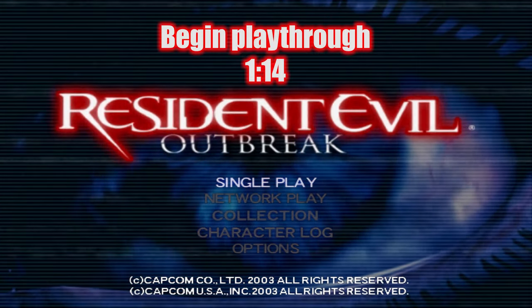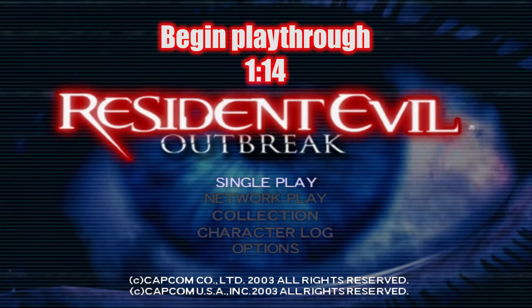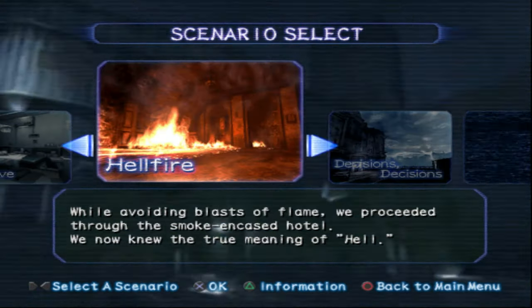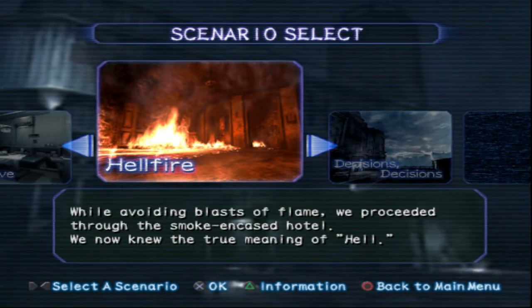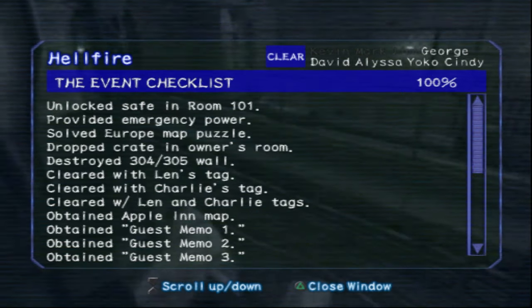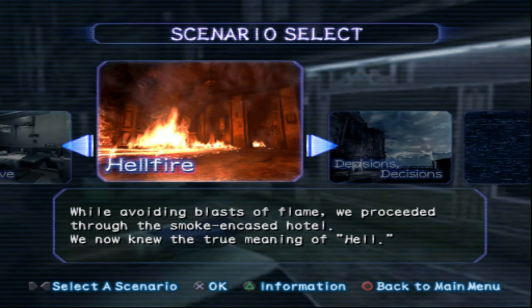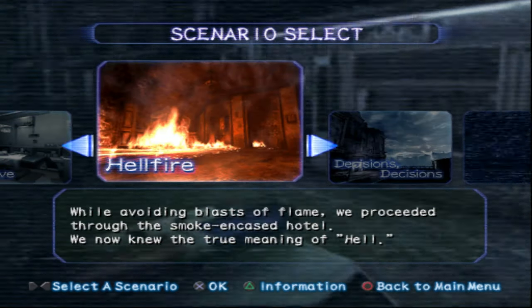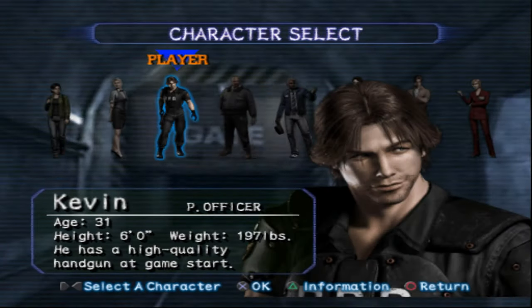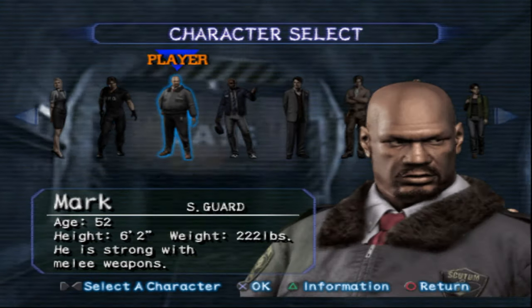What up, it's Synchster94 and welcome back to my full play of Resident Evil Outbreak. We're gonna go through the Hellfire scenario again in hard mode. Let me check one thing before I proceed. I do have a 100% completion rate on this scenario, so there's no event that I need to trigger. I just need to get through this scenario. We're going through it again in hard mode, this time with Mark Wilkins, the security guard.